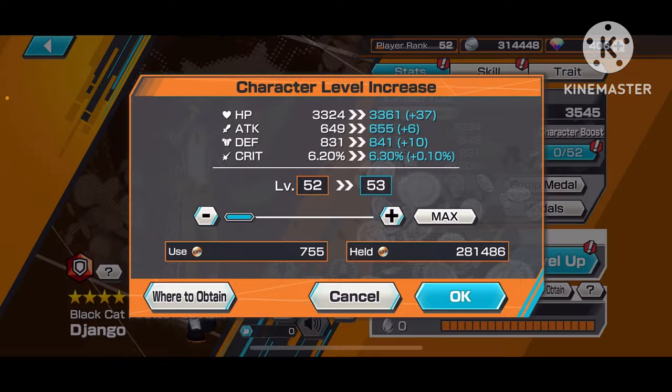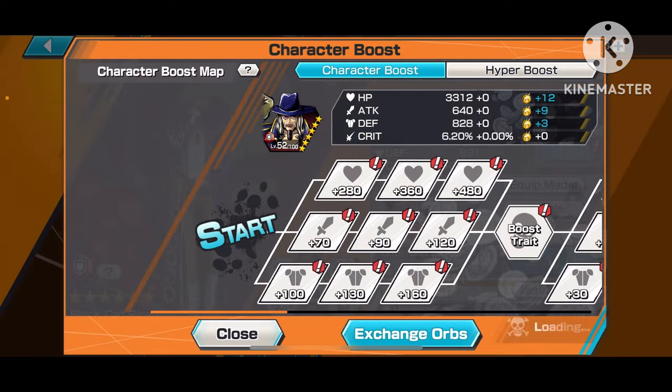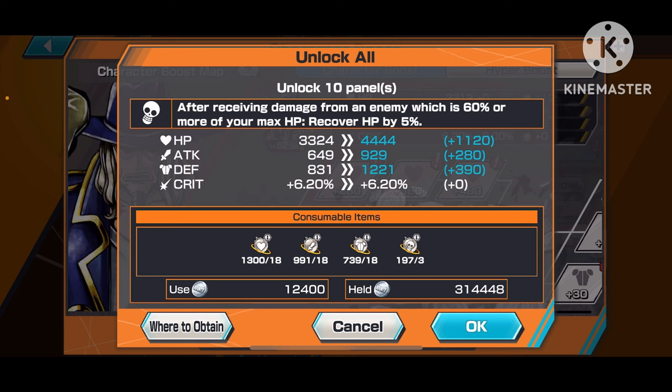On top of that, leveling up your units gets their support percentage up. I don't think the base grade of the unit affects the XP orbs all that much. However, I do know what boost orbs affect — it takes a lot of boost orbs to boost a character, but since two-star characters are relatively cheap, you can boost them pretty easily. Look — it only takes about 18 to boost one, whereas a higher-star character would take far more.